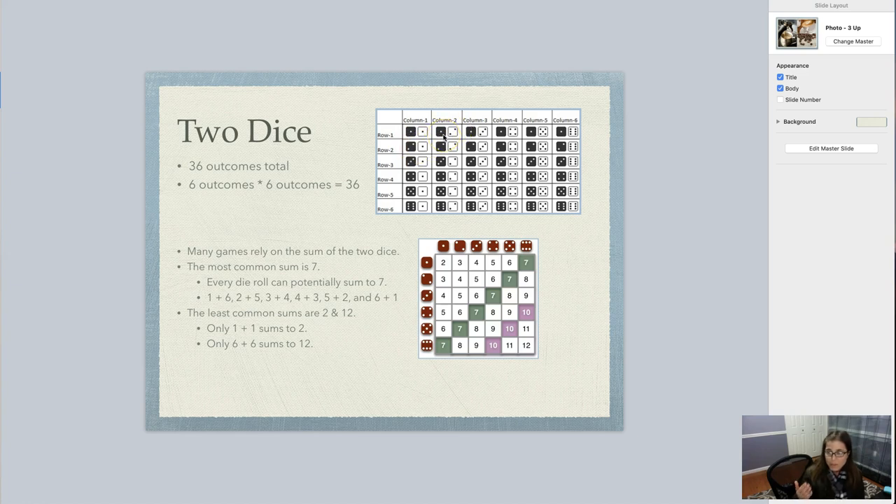The reason they're similar is because they both add up to three. Especially most of us have dice that are the same color, so it's hard to distinguish between a one-two or a two-one. A lot of times it doesn't even matter because you're just taking the sum of the dice. That's why many games rely on the sum of the two dice.